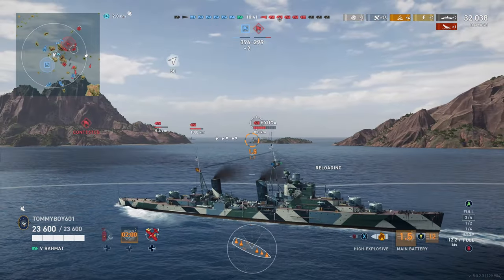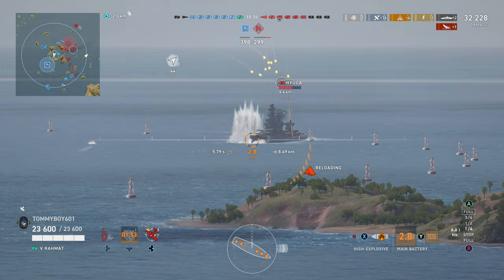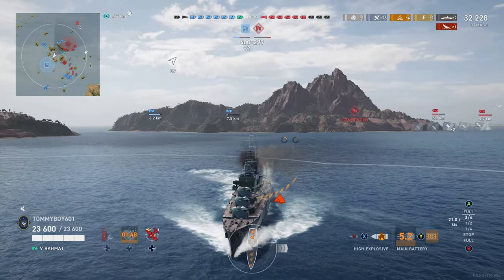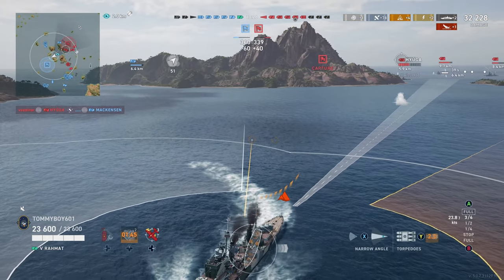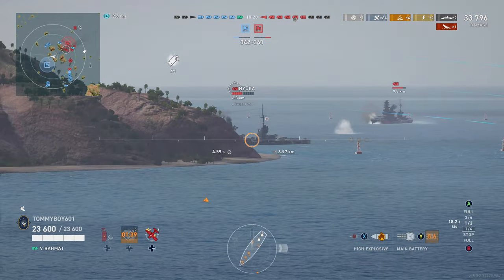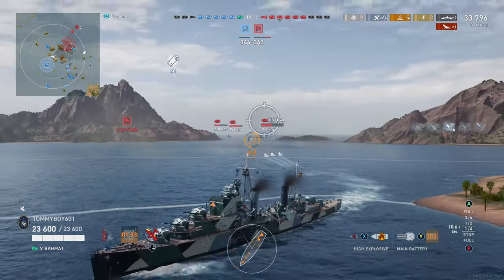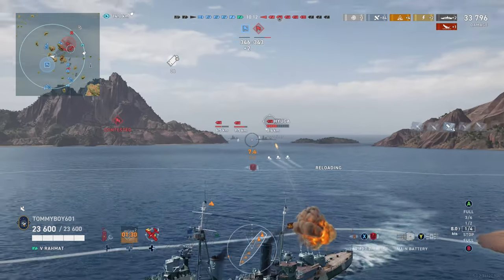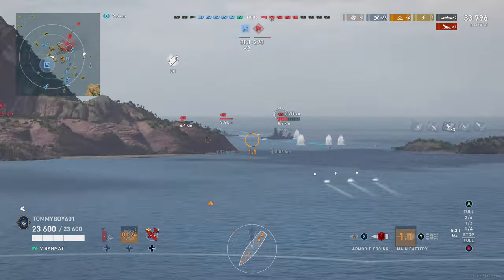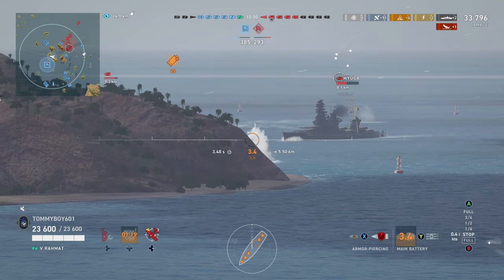We got into a pretty good kill with the Chung King. Now we have what is going to be the challenge of this match — we're going to be up against a division of three Hyugas, because nothing says we want to win in our fun battleship division like three Hyugas all sticking together. So we're going to be trying to get some fires on these guys, using the smoke for cover, kind of setting ourselves offset and exploring what the AP can do while he's somewhat broadside.